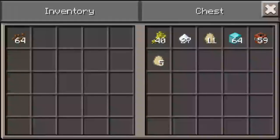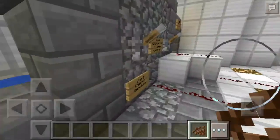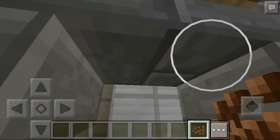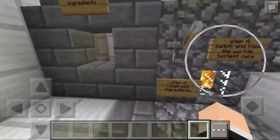So yeah, I'm going to be adding the cocoa beans now. That's step one — cocoa beans, five of them. And now I'm going to be compressing them.